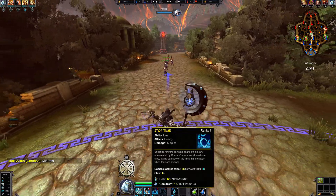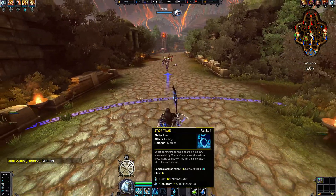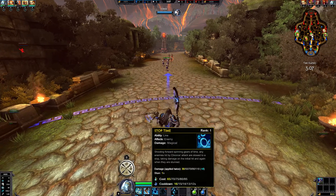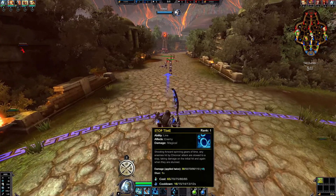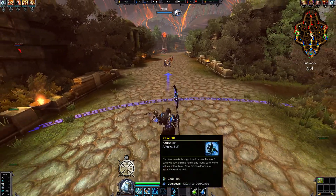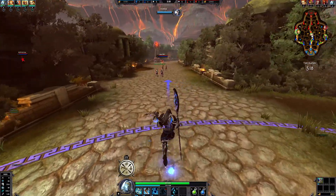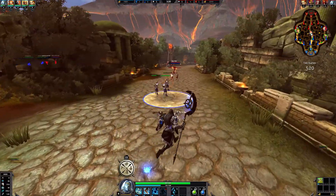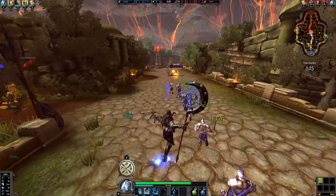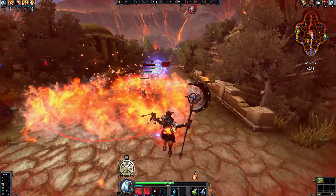Shooting forward, spring gears of time - any enemies hit by Kronos's attack are slowed to a stop, so they're stunned. Taking damage on the initial hit and again when they are stunned. Holy shit, he flew like a fucker! An enemy has been slain.